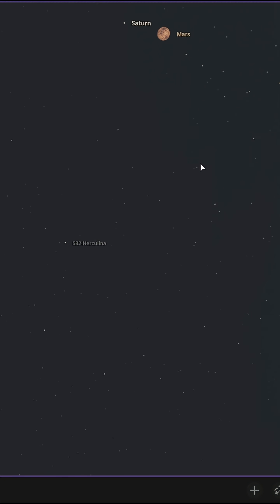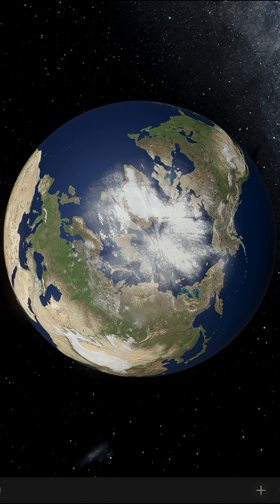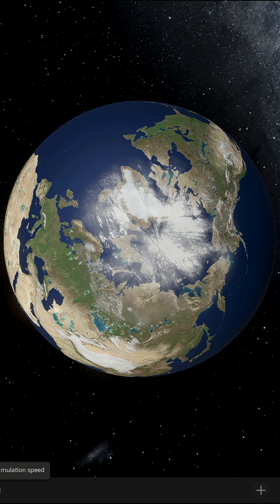The first thing we notice is the fact that Mars is twice as large as our moon. Look at that red beauty. The second thing we notice is that Mars is almost nine times as massive as our moon.